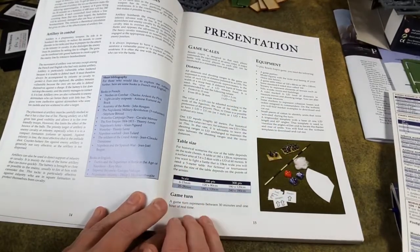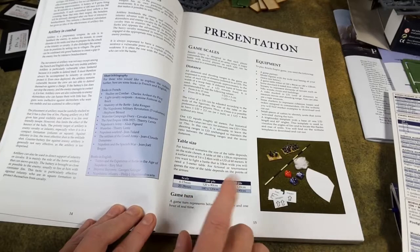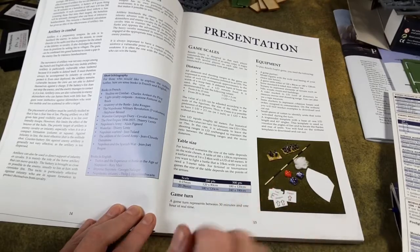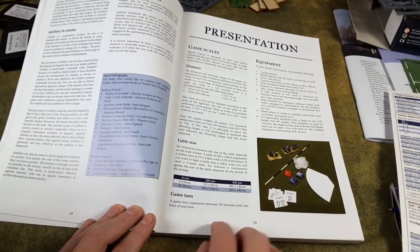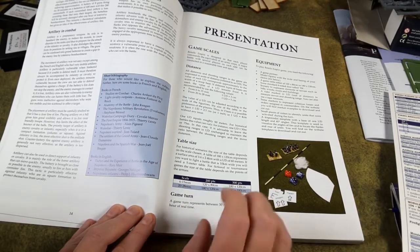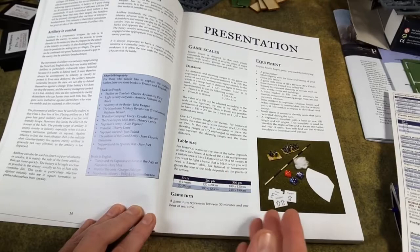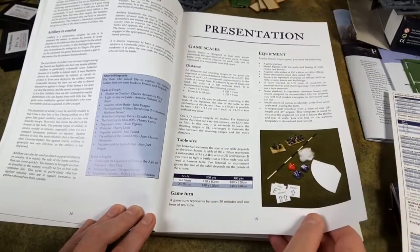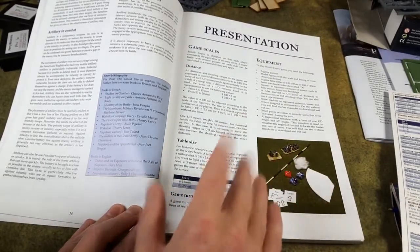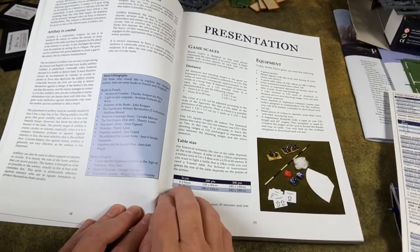Table sizes for 28mm — the minimum is about a six-by-four. This assumes you're using the army lists, which allow armies of 200 or 300 points. You can also play historical engagements where table size is based on the scale of your maps. Action markers are typically represented as a cloud of smoke to indicate a unit is taking an action.